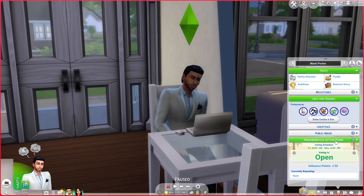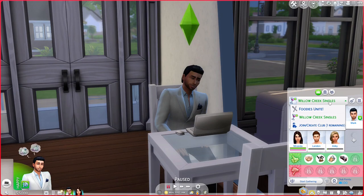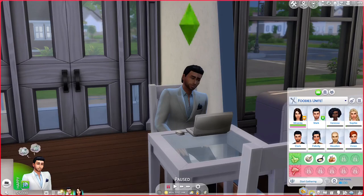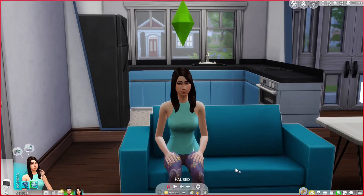He is part of the Willow Creek Singles Club and the Foodies Unite club because he is a foodie. Right now he works as an athlete, but he may eventually want to become a chef or something like that. And here is Miranda. She wants a big happy family — she's just ready to start their family, get married, have their children. She's ready to take their relationship to the final step: being married and having their children.